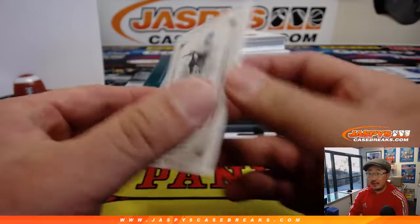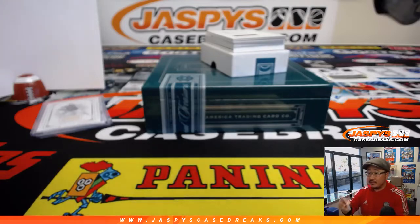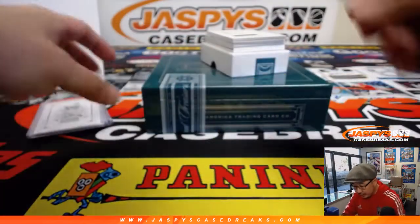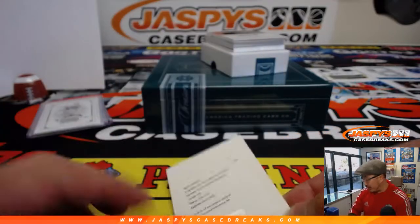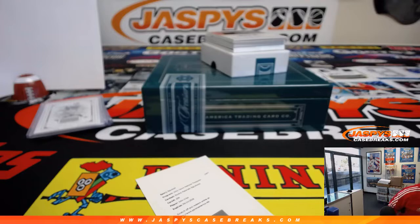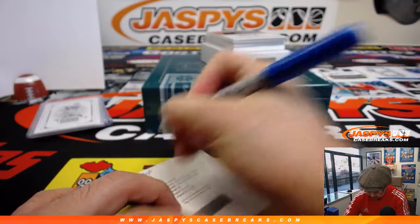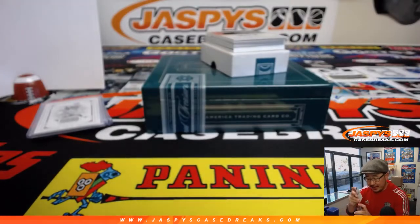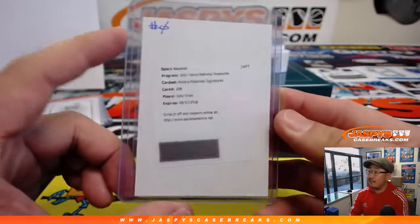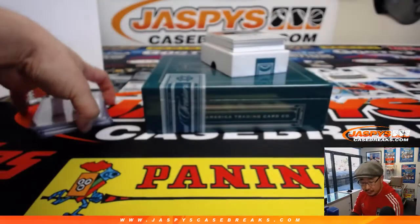Lefty O'Doul jersey, five out of 49. That goes to Ed with number five. And the redemption — rookie material signatures, Julio Urias. I know it's expired, but Panini's pretty good about compensating with the actual card itself or something similar. Julio Urias has battled back from injuries last season for my Dodgers and should be fighting for a rotation spot, projecting as a top-of-the-rotation guy in the future. Still pretty young.